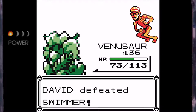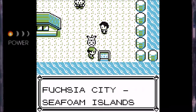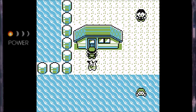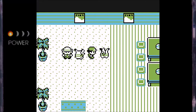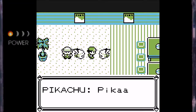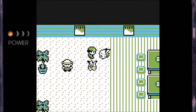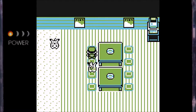That is the second trainer on the beach, and now we have this sign right here — Sea Route 19, Fuchsia City to the Sea Foam Islands. Very cool. Anyway, we have this house right here, and believe it or not, there's Pikachu! And it just sidestepped. Is that Norm? That was weird. Maybe that's like a glitch or something.